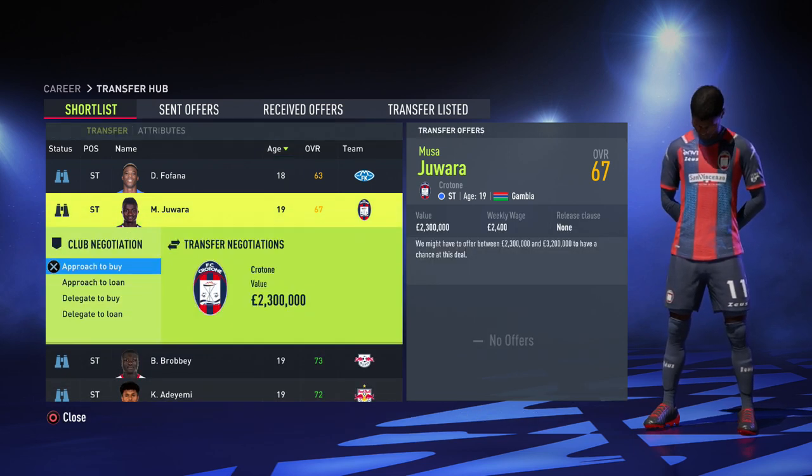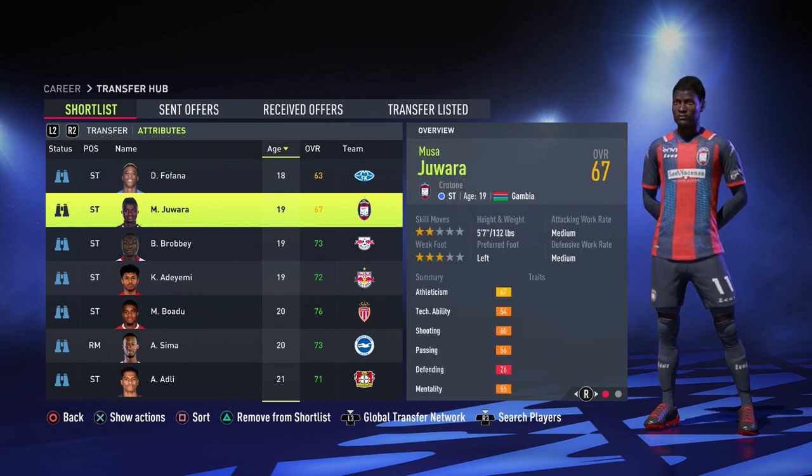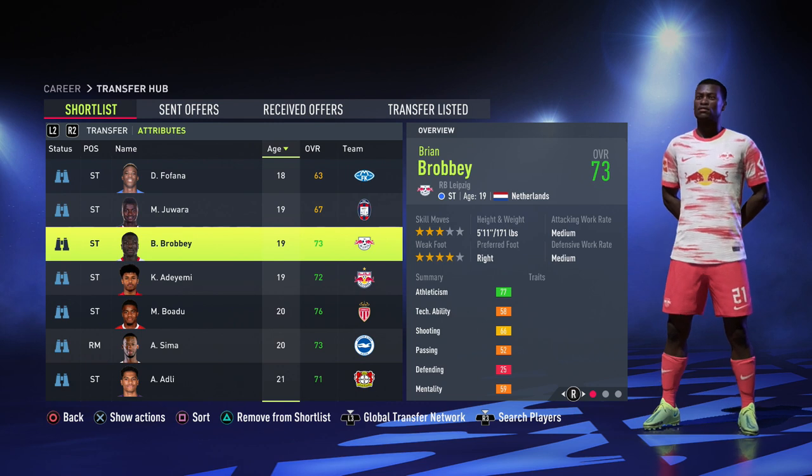Next up is the Gambian forward Moser Juara — only 19 years old, valued at 2.3 million, playing for Crotone. 85 sprint speed, really good agility, and he's left-footed as well.